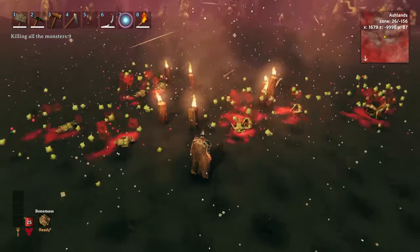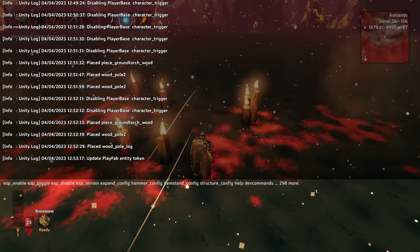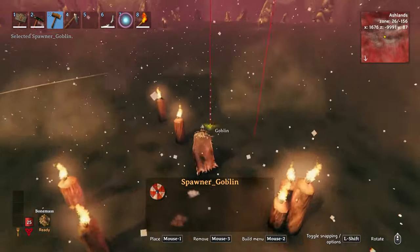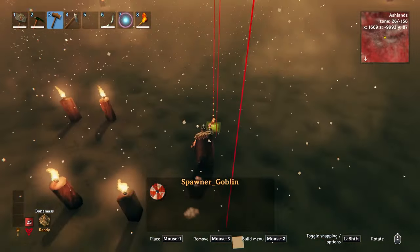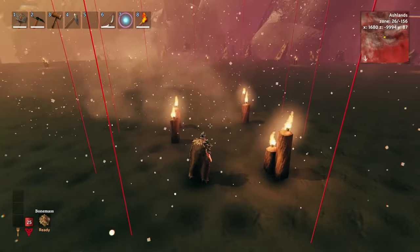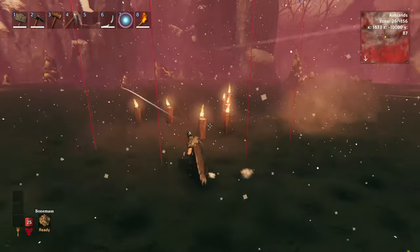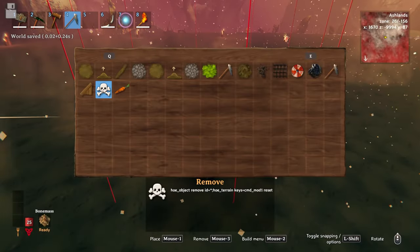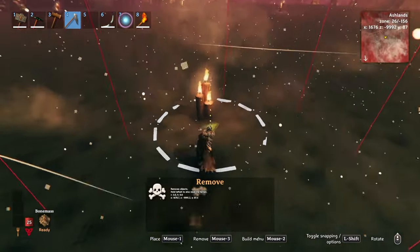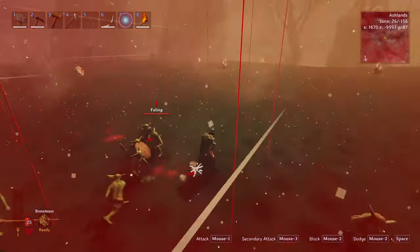Let me show you that mobs won't spawn in with these torches here. I'm going to delete that stuff, then use a mod to spawn in some spawners — spawner goblin — and place these spawners around here. You'll notice right now there's nothing spawning. The mobs aren't spawning at the moment because I'm in ghost mode, but if I come out of ghost mode you'll see that they still will not spawn, because these torches are here. Now if I delete these torches with my admin mods, you'll see all of a sudden all the mobs spawn.